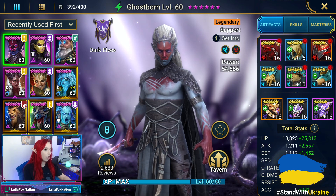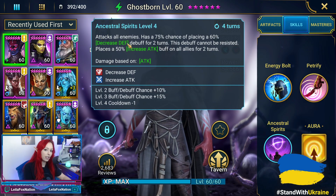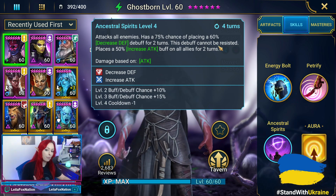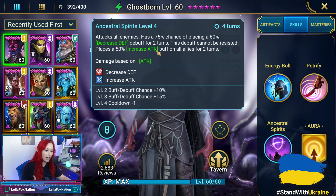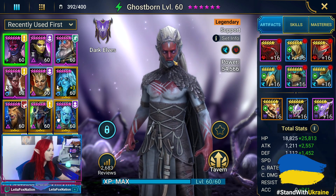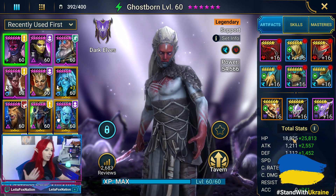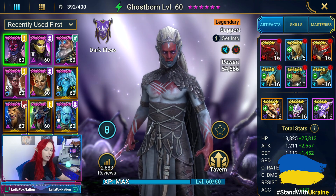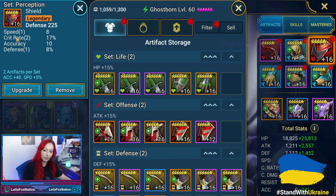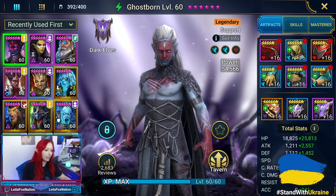What makes Ghostborn perfect for this is his A3. It's an AoE decreased defense that cannot be resisted and does increase attack on allies for two turns. You're going to see that he has two perception speed sets, and he also has two speed sets.